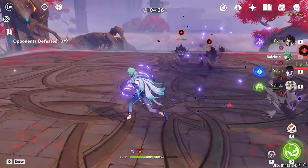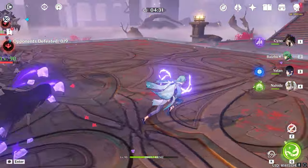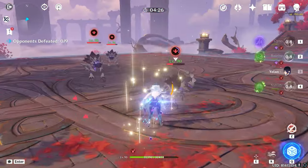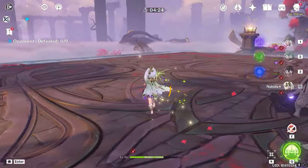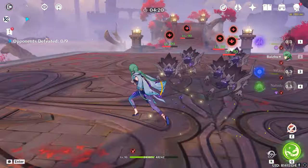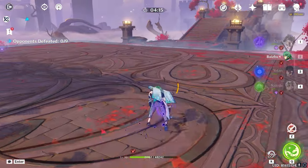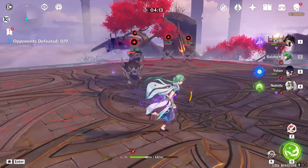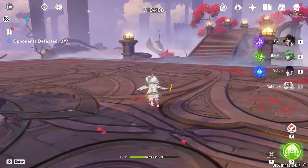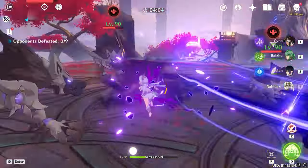We're going to test the healing here, because bleed damage is universal — it damages your whole team. You can see Cyno is taking damage, Yellen is taking damage, and Nahida with only 1500 HP is also taking damage. We want to see how much Baizhu can heal the whole party using the elemental skill and elemental burst, while still killing all enemies and protecting the full team.